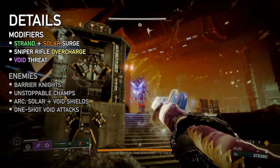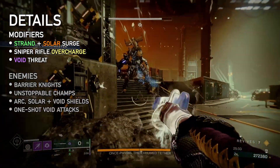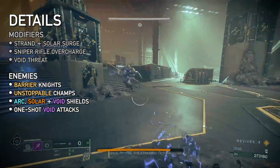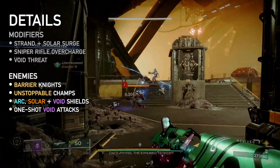Modifiers increase damage by 25%. Surges for outgoing Strand and Solar. Overcharge for snipers and anti-champ weapons. And threat for incoming Void. There are Barrier and Unstoppable champions, Arc, Solar, and Void shields, and lots of Scorn snipers and grenades that will one-shot you.